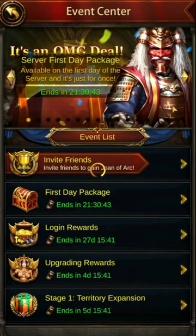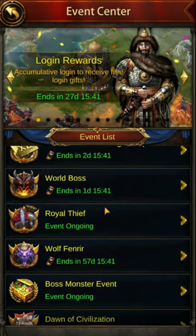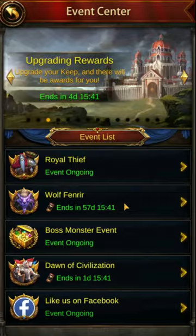Make sure you're using the event center to your advantage to earn gems and other items. You can go through and read about all the different events that are on right now. Often on the weekend you have a world boss undead event that you can do with your alliance, so make sure you're doing those to earn gems.